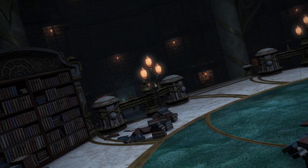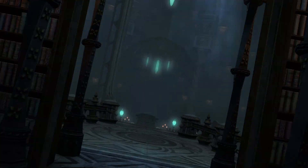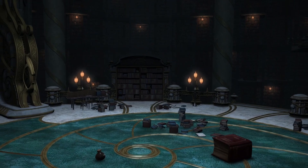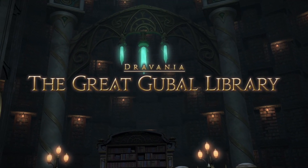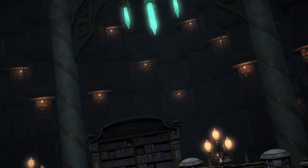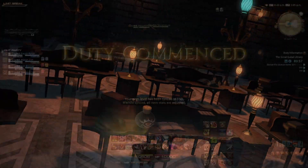Hello all, 4PlaySquadGaming here and this is our Final Fantasy XIV Dungeon Guide series. Built by the Sharlayans and hidden within Dravania, the Great Gubal Library is a level 59 dungeon which is part of the main story questline, featured during the quest Forbidden Knowledge. The quest giver is Matoya in Matoya's Cave. Make sure to put your reading glasses on for this one, so without further ado, let's dive into the guide.